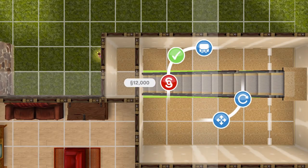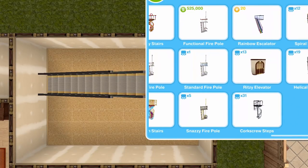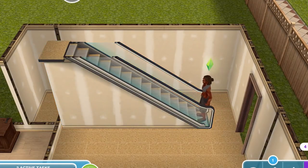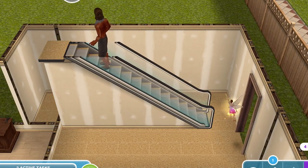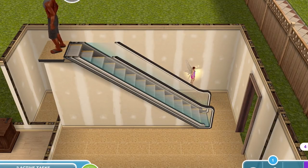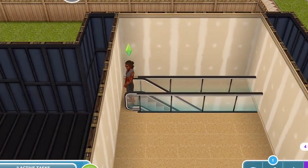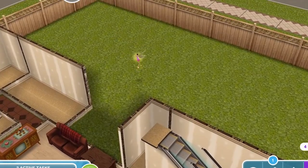We also get a couple of escalators, and I really quite like the escalators. My favourite is the rainbow escalator, which is 20 LP. Let me show you a sim using the escalator — they actually work like an escalator; the sim gets on and it moves up. It's pretty cool; you'd never have an escalator in your house, but pretty awesome. Those are the prizes and what we unlocked by completing this quest.